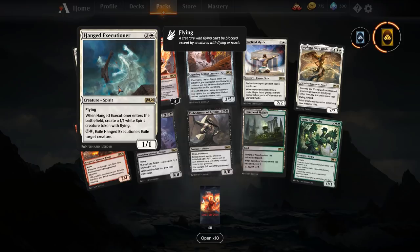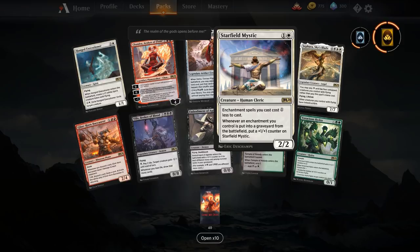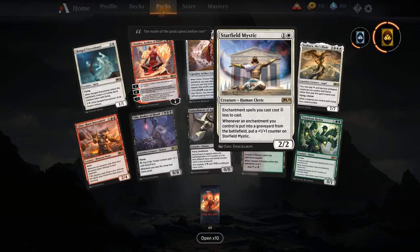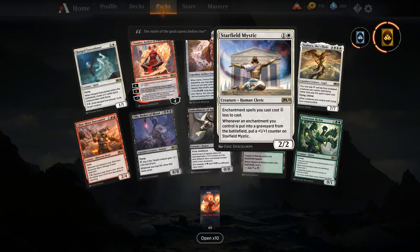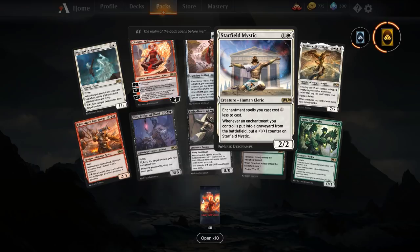Starfield Mystic — one and a white for a 2/2. This gives me hope we're going back to Nyx at some point for enchantment love. Enchantment spells you cast cost one less, and whenever an enchantment you control is put into the graveyard from the battlefield, put a plus one plus one counter on Starfield Mystic. So you can get a two-mana History of Benalia, and when it hits chapter three and goes to the graveyard you've got a 3/3 Starfield Mystic. Decent enough, but I don't think there's anything you specifically want to run Starfield Mystic for other than as a nice value engine. If we go back to Nyx with enchantment creatures and big enchantments, then you'd definitely want it.